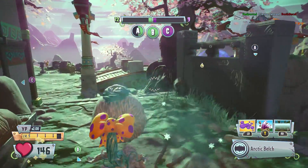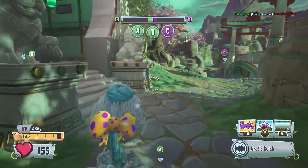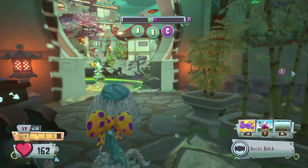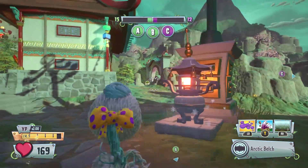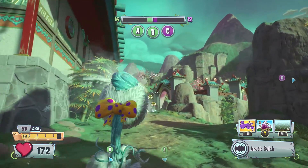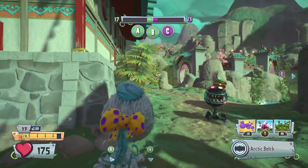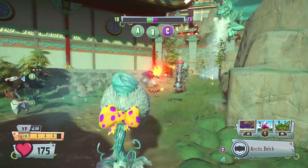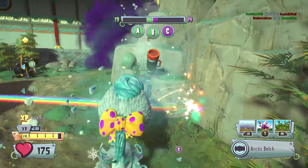One thing they changed in Garden Warfare 2 is that when a zombie walks into the Spikeweed, they are just stood there and cannot move, and no matter which direction the Chomper is facing, they are able to swallow them. Whereas in Garden Warfare 1, the zombie got flipped upside down when caught in the Spikeweed, but the Chomper still had to be behind the zombie to swallow them.